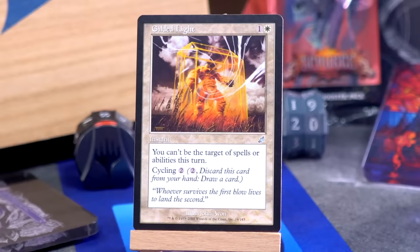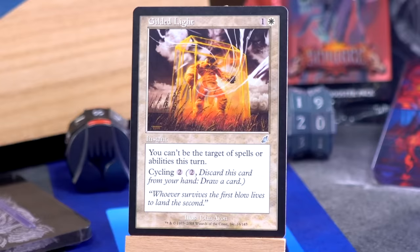Gilded Light — one and a white for an instant: you can't be the target of spells or abilities this turn. Wait till they stack all the Grapeshot targeting you and then cast this. Or if you don't need that, you can just cycle it for two.